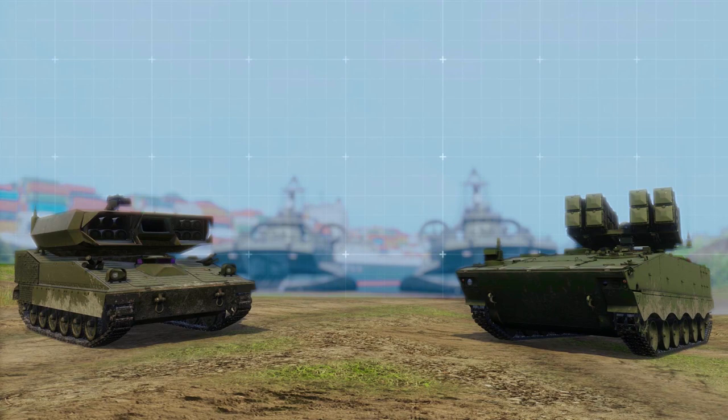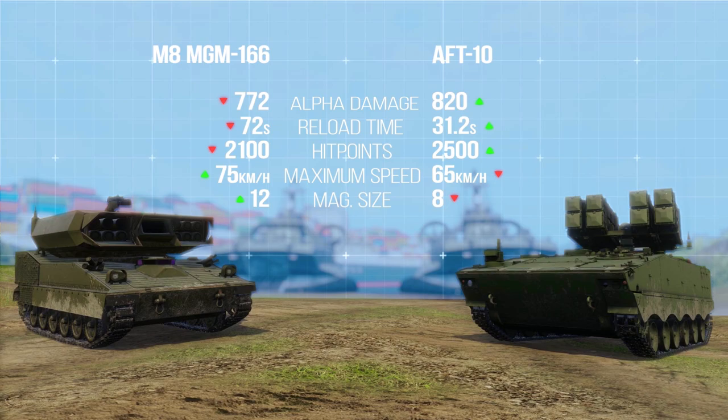Unlike the other Tier 10 tank destroyer called MGM-166, the AFT-10 can reload very fast — twice as fast as its counterpart — even though it has only 8 missiles in its launcher compared to the MGM's 12.